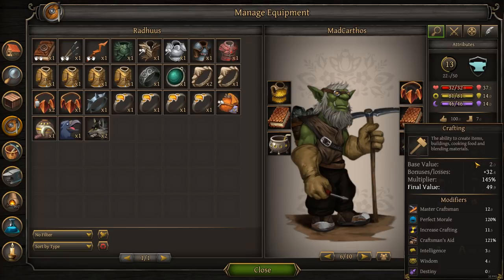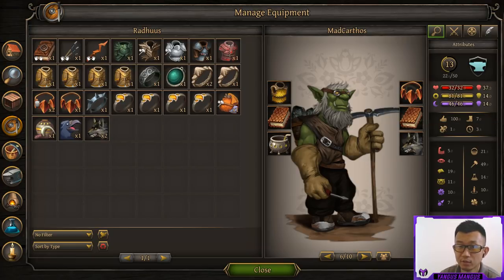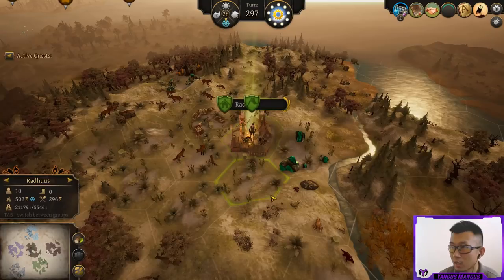Some other things that can affect crafting which are not pictured here are your deity or god cards that you chose at the beginning of the game, the current season, and whether your character has an illness. Cooking and synthesizing materials also use the crafting stat, so we're going to talk about those as well.